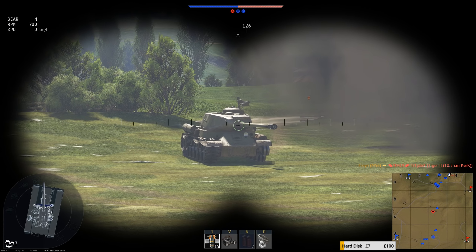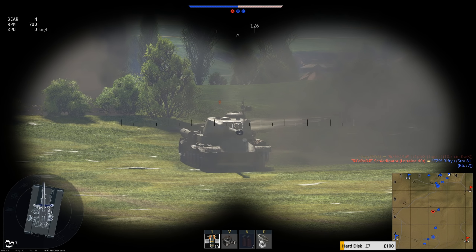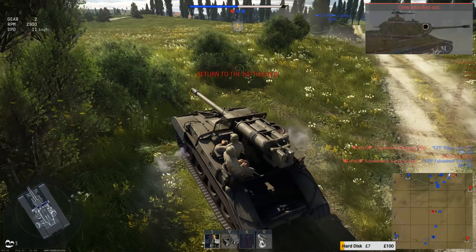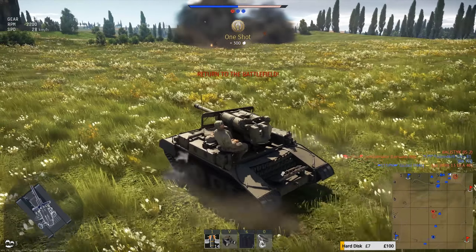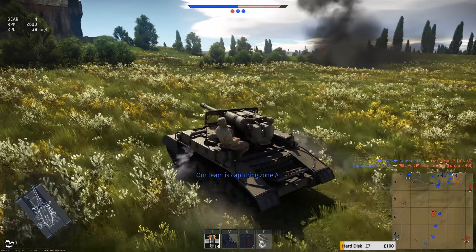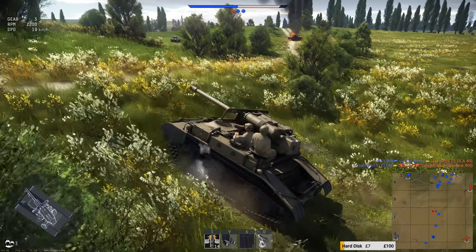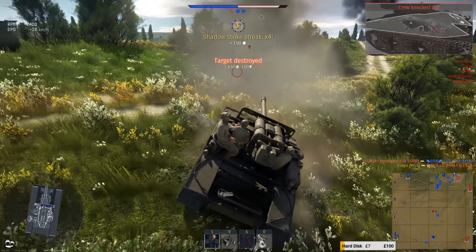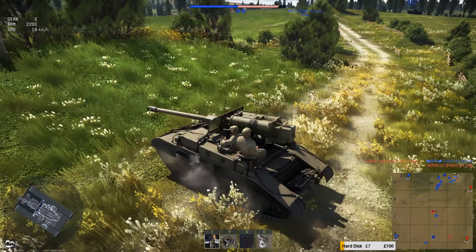Thankfully the IS-2 does not seem to have noticed me yet, so just reload, push up until I've got gun depression. Now he's spotted me, but through the front of the turret thankfully. So that's another kill picked up, and time to move up. You can see there's a massive amount of recoil on this gun due to how lightweight the vehicle is — every time you press fire it will send you backwards quite a way and certainly throw your scope upwards. I tend to hit reverse as I fire anyway; it's got a good reverse gear, and you can use that kickback to help you get out of trouble. That's 4 kills now.